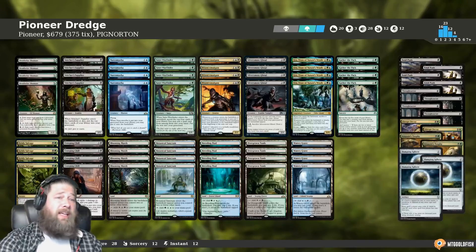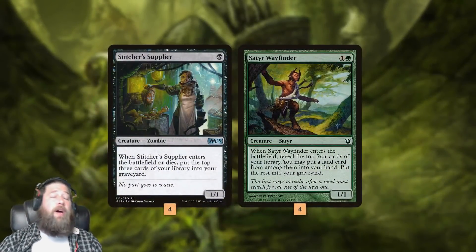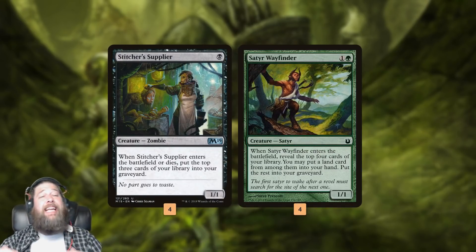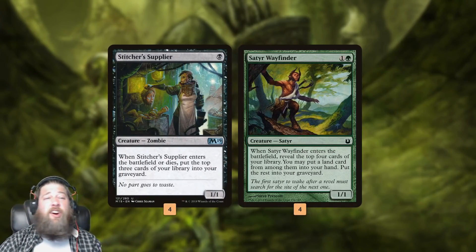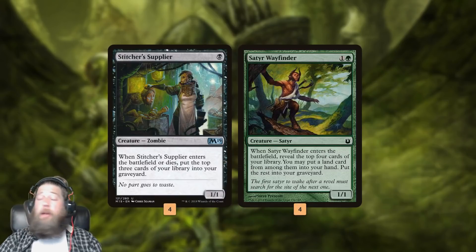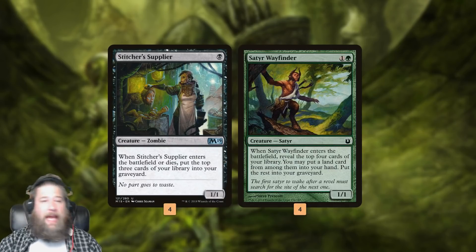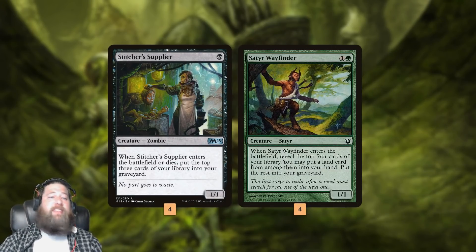So what is Pioneer Dredge all about? Like any good Dredge deck, step one is filling our graveyard. We just want to get cards en masse into our graveyard as quickly as possible, because our deck is filled with cards that come back from our graveyard for free, generate value from our graveyard for free, or sometimes for mana. We start off with self-mill.